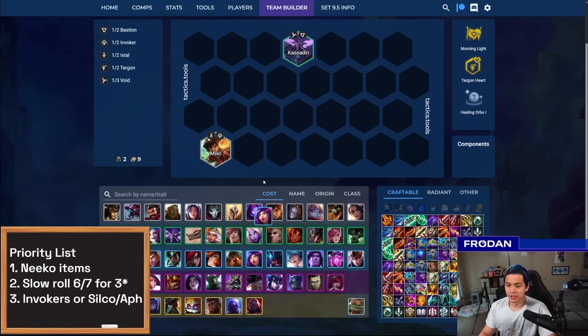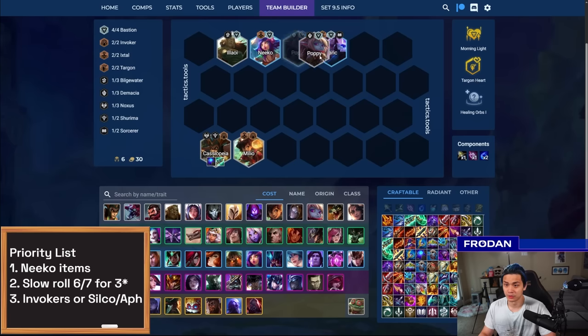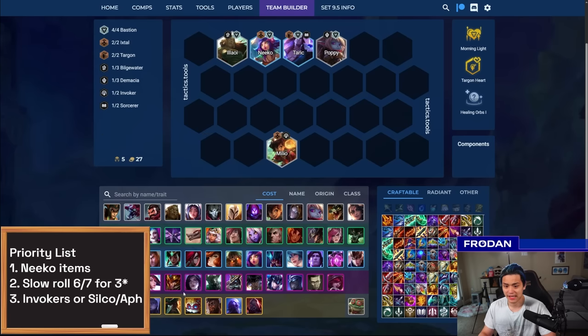In terms of the buildup, you want to play around an early Niko orb if possible, going around Invokers and Bastions. Have Cassiopeia hold onto things like Blue Buff and Gunblade — she's the best one-cost in the game currently. If you don't have Niko, just play around two-star Bastions — Allawi, Poppy, Milio, and Cassiopeia make a cheap board that could five-streak if you upgrade everything, especially at level five when you finally add Niko. At six, add Taric and your board is pretty much done. Slow roll and sub Cassiopeia out for Soraka, then decide based on your augments whether to tech in additional Targons and go for Aphelios and Silco, or stay on Invokers.